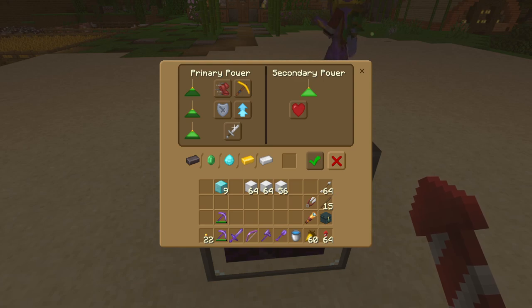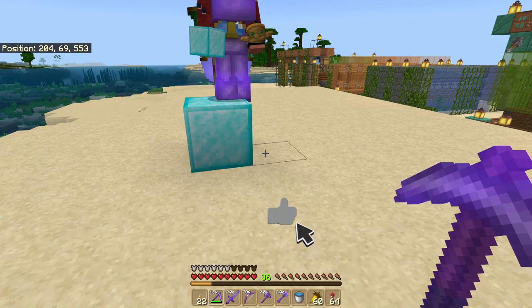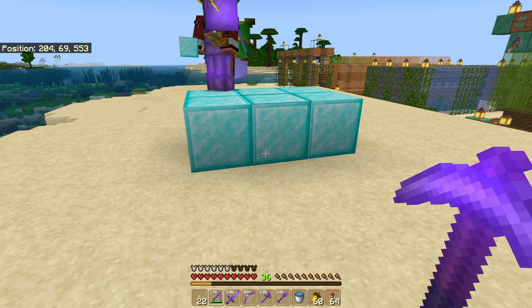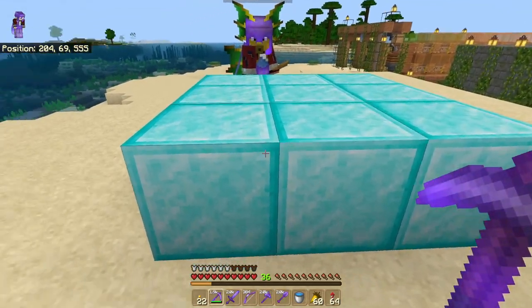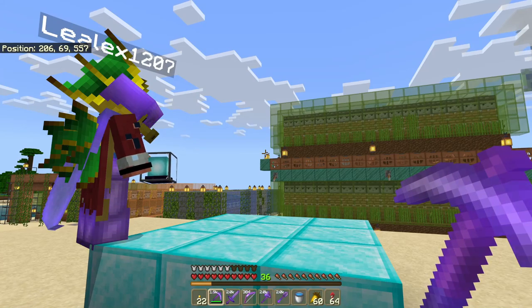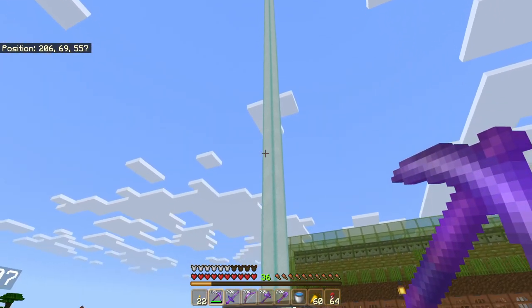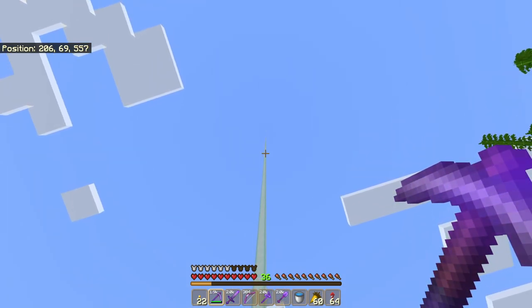So let's show you an example of how this works. Leo, take the diamonds I gave you and go ahead and build a 3x3 square. Awesome job. Now I'm going to give you the beacon — go ahead and put that in the middle. And there it goes. You can see the beacon's been activated, and it goes all the way up to the top of the world, all the way up to the top of the building area.